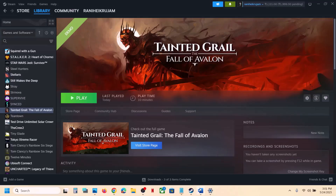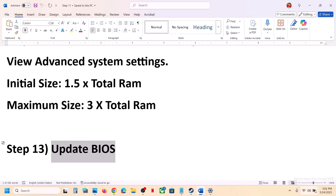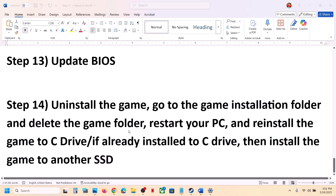The next step is to update the system BIOS. Go to your system manufacturer's website — Dell, Lenovo, or whichever brand you have — select your model number, and update the BIOS. For laptops, make sure the battery is above 10% and the AC adapter is connected when updating. After the BIOS update, log into the computer and launch the game.